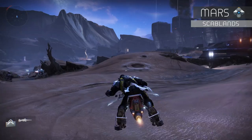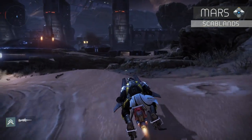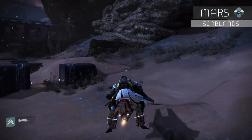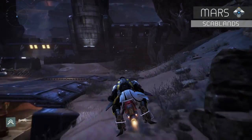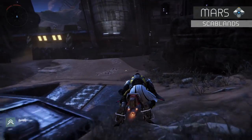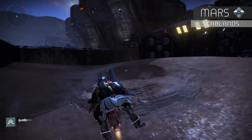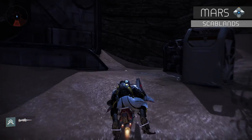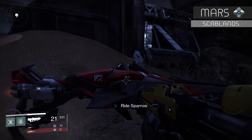To get to the Scab Lands, head to the right when you're in the barrens, stay to the right, and follow the path. When you get to the Scab Lands, look to the right and you'll see a base. Go all the way to the back — there's an underpass. Go underneath it, look to the left, and you can climb back up these platforms on the wall. The dead ghost is sitting up there.